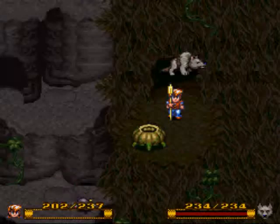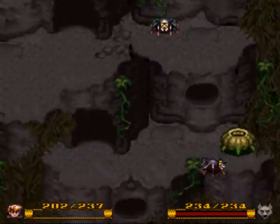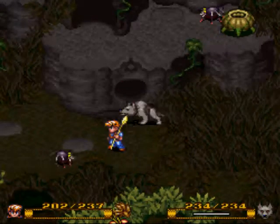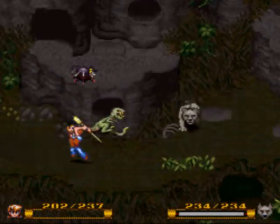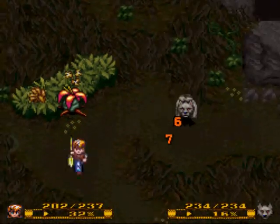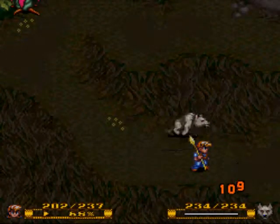Welcome back to Let's Play Secret of Evermore. I don't even know what part this is anymore, but let's do this. As far as I can recall, we got the gauge, and there was a raptor but he died. So now we're off to get us some diamond eyes.